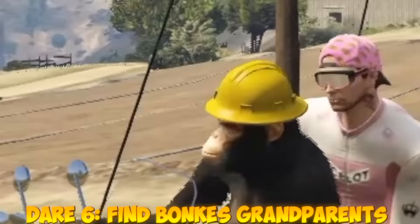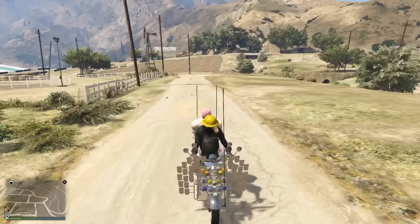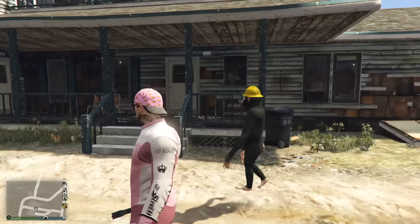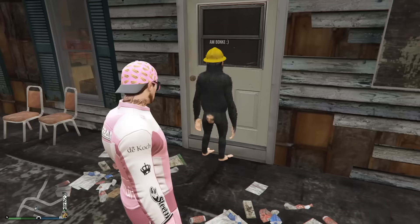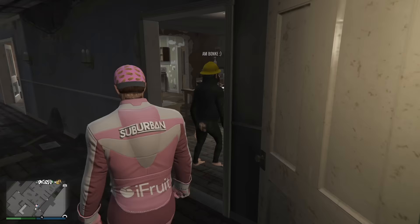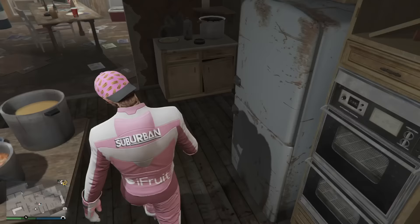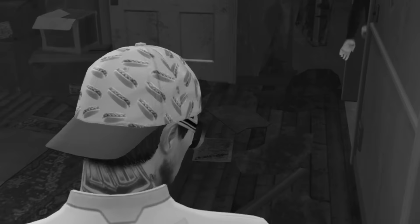For this next dare, it says: I dare you to find Bunky's grandparents. He's taking us to his grandparents' house right now and he seems very upset — he hasn't seen them in a long time. Here we are. Well, this is a nice spot. Why is there so much trash on the front porch? It's like a roller coaster in here. They're cooking eggs, chili, and chicken noodle soup — lots of yummy stuff.